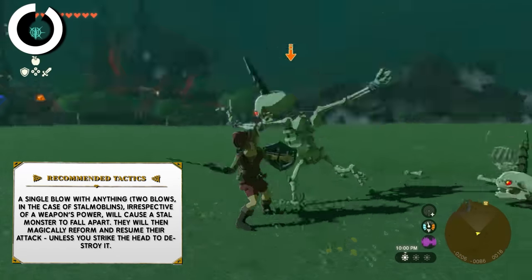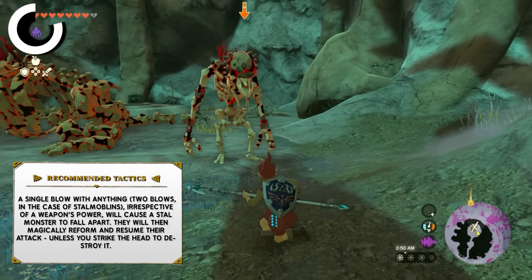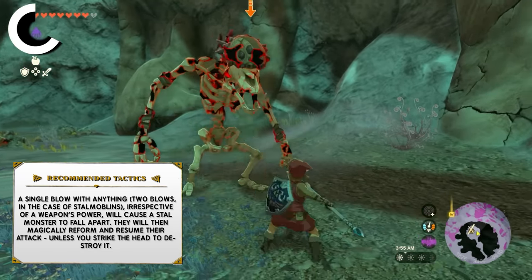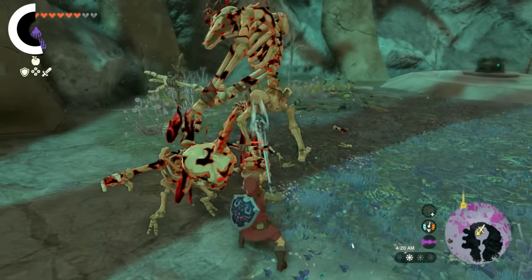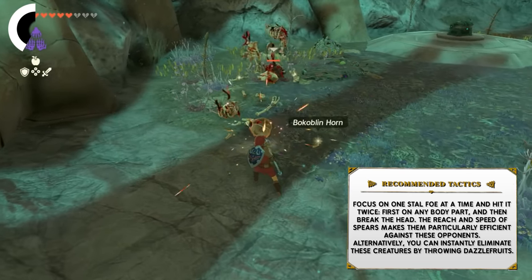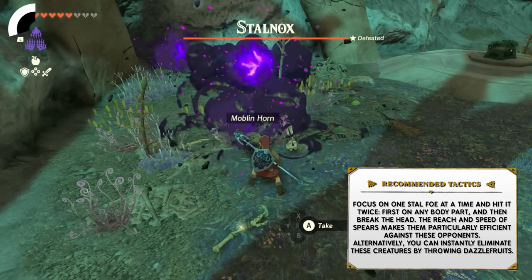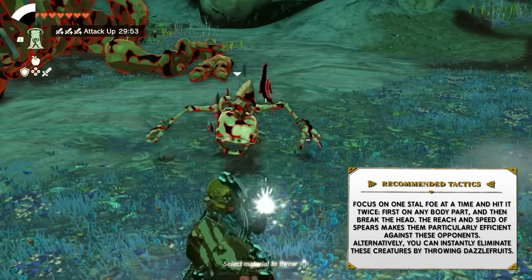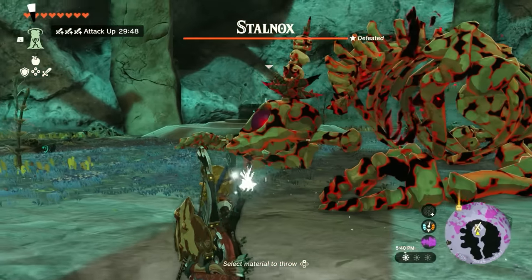Now let's move on to Stal monsters. A single blow with anything, irrespective of weapon power, will cause a Stal monster to fall apart. In the case of Stal Moblins, you'll need to do two hits to make them fall apart. They will then magically reform and resume their attack unless you strike the head to destroy it. Focus on one Stal at a time — hit it twice: first on any body part, then break the head. The reach and speed of spears makes them more efficient against these opponents. Alternatively, you can use Dazzle Fruits on these monsters — they instantly get nuked and die.